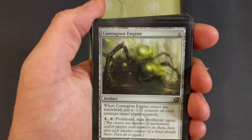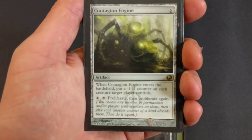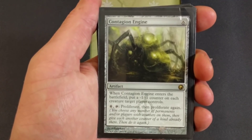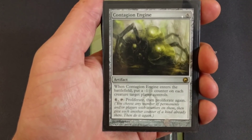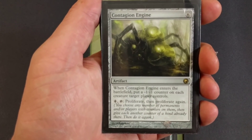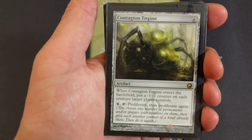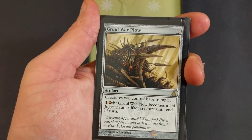Contagion Engine — only one of these. When Contagion Engine enters the battlefield, put a minus one minus one counter on each creature target player controls. But wait, there's more — for four, tap it: proliferate, then proliferate again. That means you choose any number of permanents and or players with counters on them, then give each another counter of a kind already there, then do it again. We're gonna have a ton of counters — it's gonna be madness.